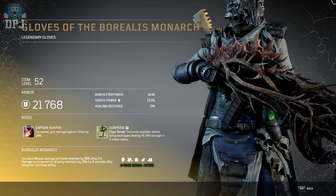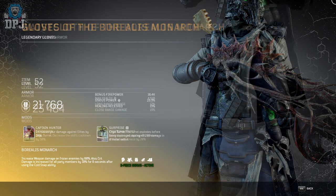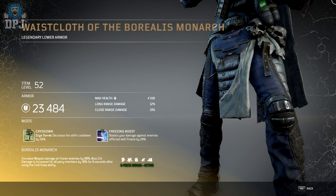This armor set, as well as every legendary armor set, gives you a bonus when wearing three or more pieces. The Borealist Monarch 3-piece bonus increases weapon damage on frozen enemies by 80%, and quick damage is increased for all party members by 10% for 8 seconds after using the Cold Snap ability — absolutely incredible.